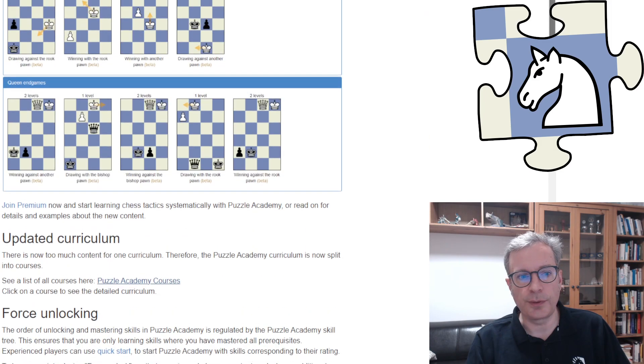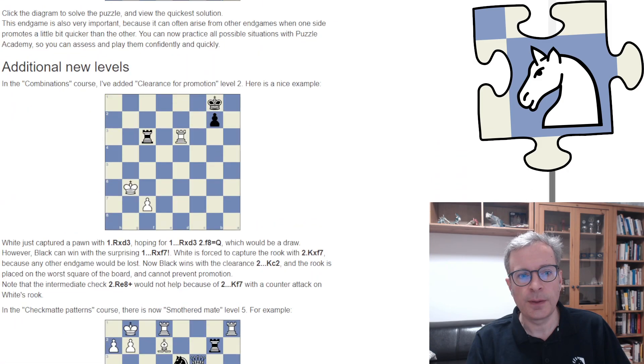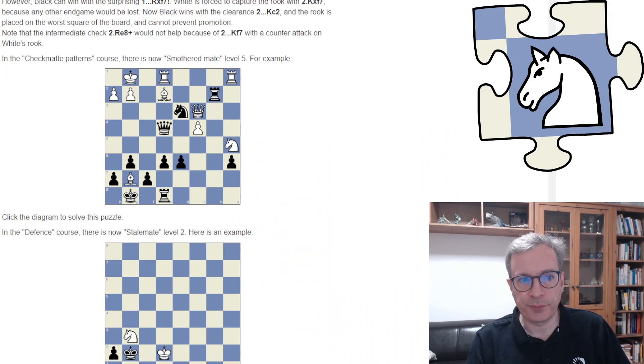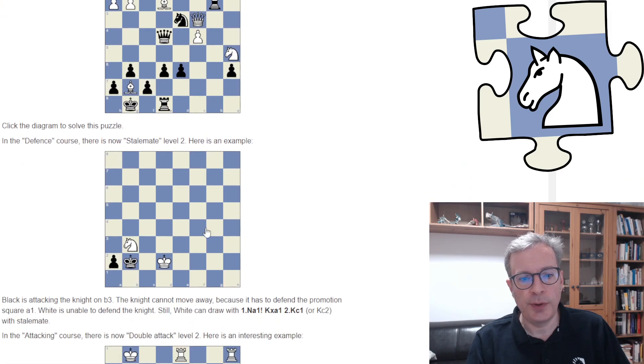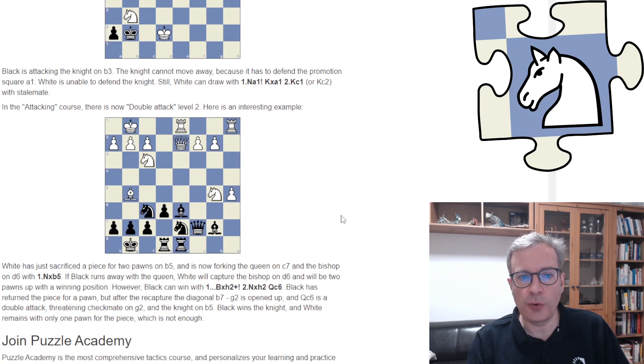That was the endgame of Queen vs Pawn. There are also a couple more new skills for other courses in this content update: Clearance for Promotion Level 2, Smothered Mate Level 5 in the Checkmate Patterns course, Stalemate Level 2 in the Defense course, and Double Attack Level 2 in the Attacking course. There are examples for all of these in the blog post.